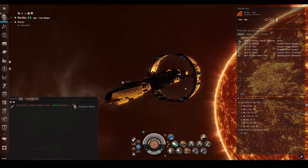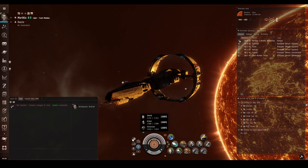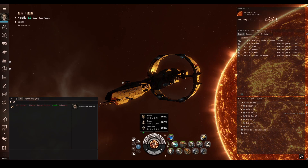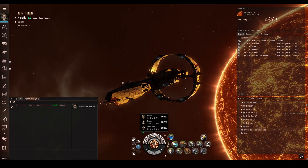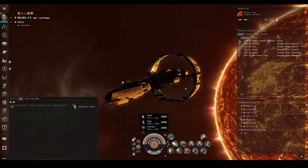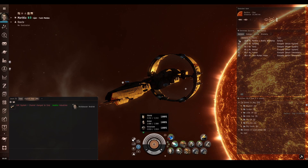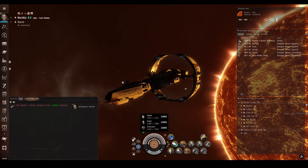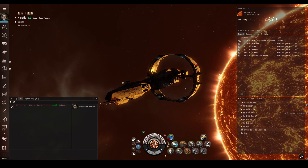Your ship has three layers of hit points, which you can see if you mouse over the HUD. They are your shield, your armor, and your structure. They are removed in that order, so your shield is eaten away first, then your armor is stripped off, then you lose your structure. When your structure reaches zero hit points, your ship explodes and it's bad times for you.